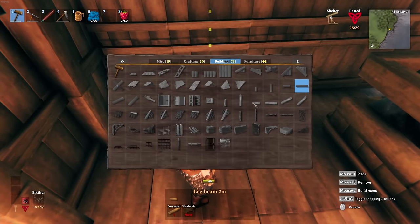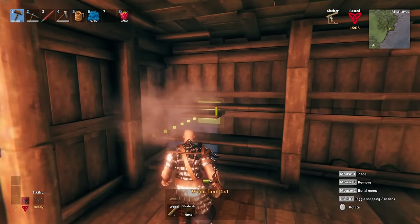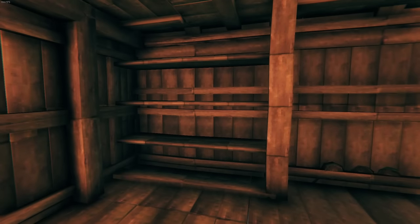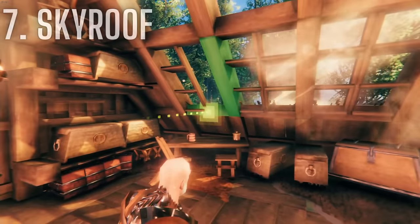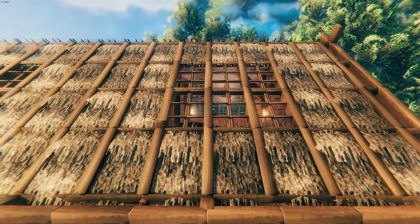Tip number six: beams are also great for interior decoration. If you have an area of your base or house that looks a bit empty, you can build makeshift shelves with small beams and small wood floors. They're simple to make and don't cost too much in materials. You can use them to place item stands or just for extra storage. Tip number seven: you can use ladders to make almost a sky roof. You can place ladders as an alternative to the 45 degree roof angle, giving a pretty cool effect allowing you to see outside from the ceiling of your house.